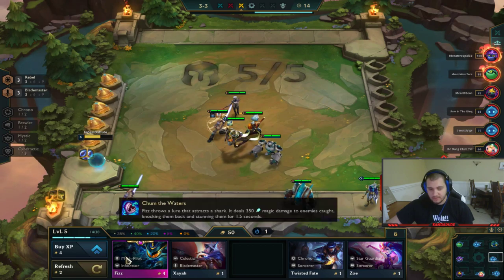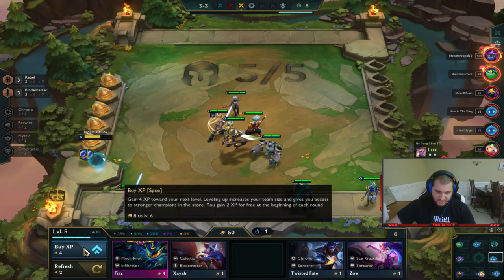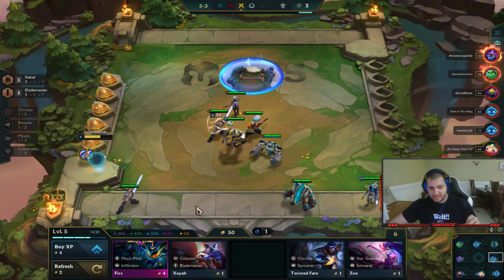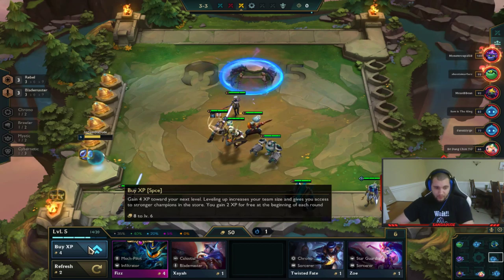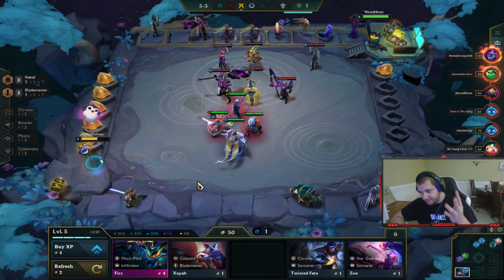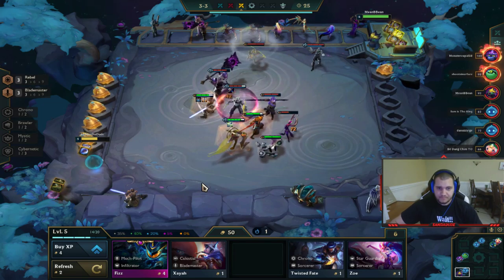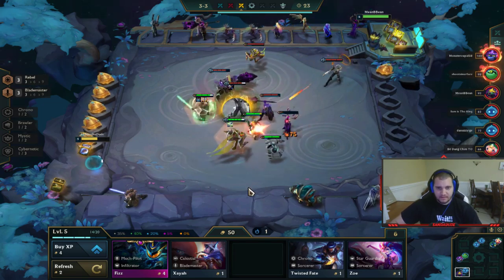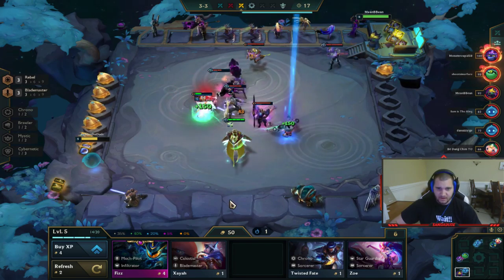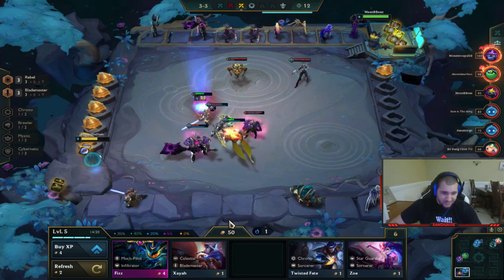You can only buy XP in four gold increments — basically I pay four gold to get four XP and there's no other way to do it. You get two XP for finishing a round and pay four gold for four XP. This opponent just pushed level six, so he's got six units in which is going to make it much harder for me to win, but it's okay.